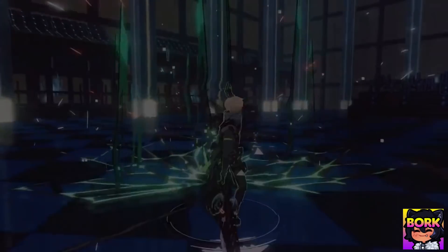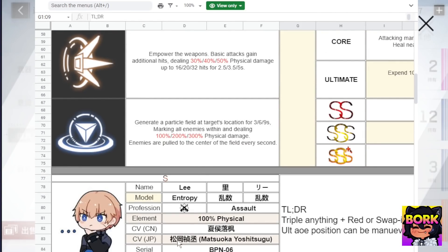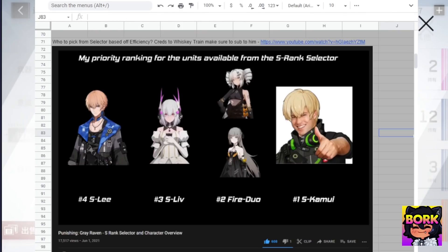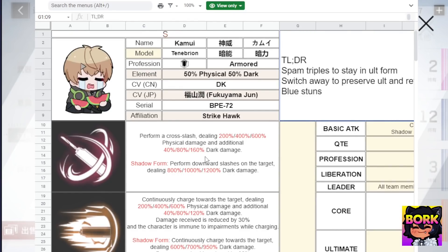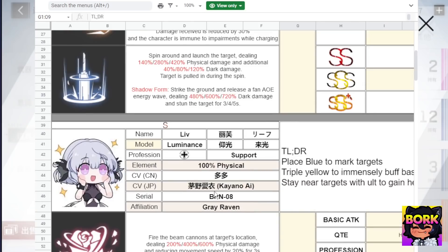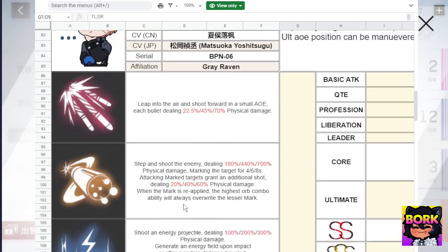If you look through all the different heroes, there won't be very many characters with elemental typings. As you can see with Lee and Liv, they don't have any typings, and that's one of the biggest factors as to why they're not top contenders — there are a lot of characters with 100% physical. The elemental typings and elements are the reason why Kamui and Karenina are ranked above. It has nothing to do with gameplay or usability — it's entirely about their elemental type.